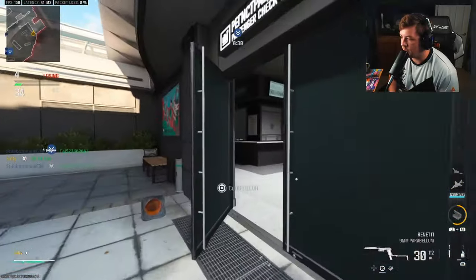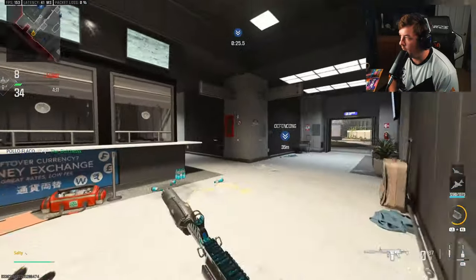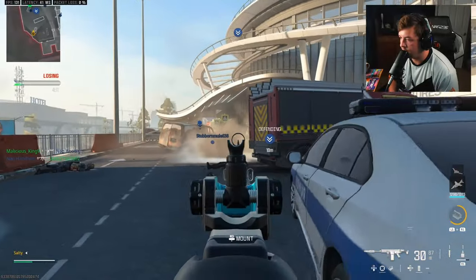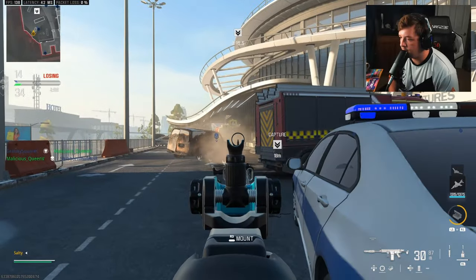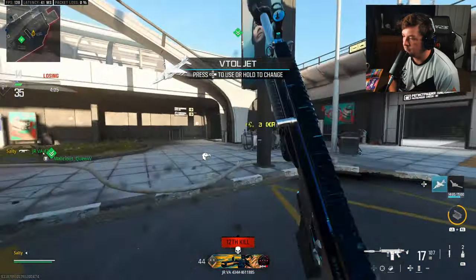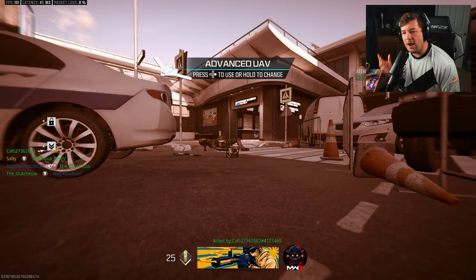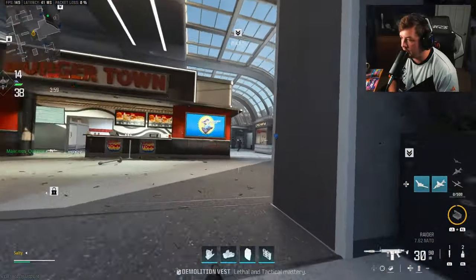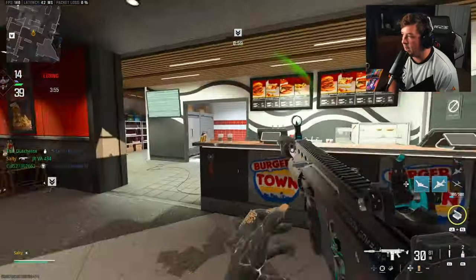I actually think they are going to spawn behind me — everyone on my team's going the other direction. I see the dots but I don't see them. There's one. Oh, they did spawn behind me. I called that from a mile away, I knew it was going to happen, I just didn't know when. My teammates got the bunny hops.